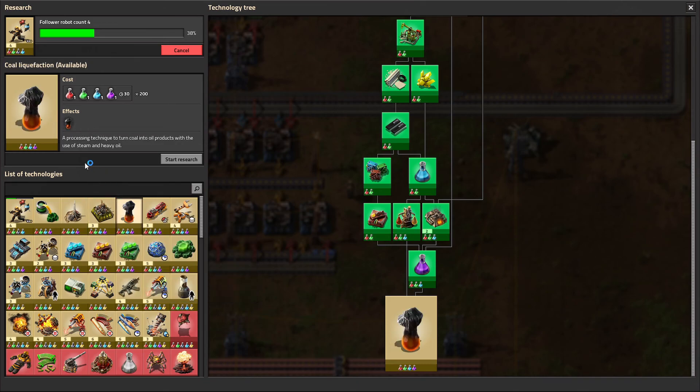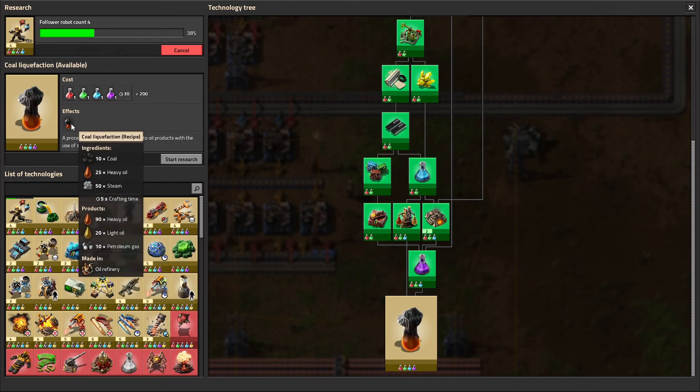We also have coal liquefaction, which essentially turns coal into oil. If you have an oil shortage, can't get out to where more oil is, have a particularly bad map, or enemies you haven't been able to overcome yet, this is a possibility. Another reason is if you don't like using trains — coal is usually more abundant and nearby to your factory by this point, so it can be easier logistically. We also have steam as an ingredient, which is useful if you have a nuclear power plant producing more steam than it's currently utilizing. But in general, our advanced oil processing is going to serve us just fine, and we are sticking with that.